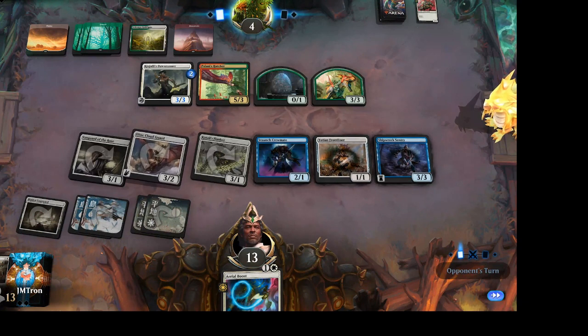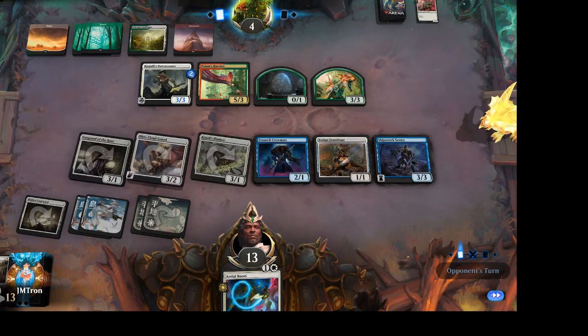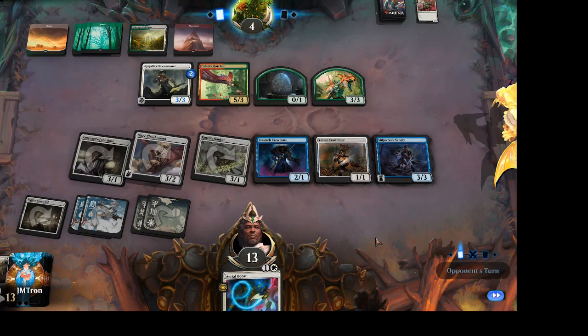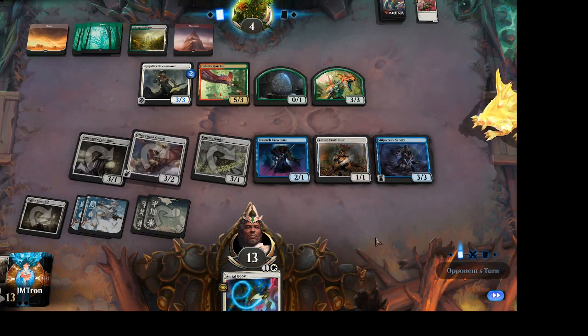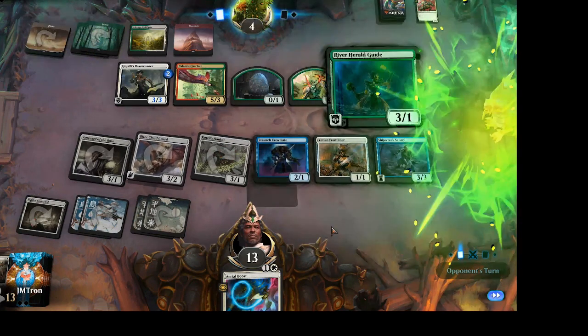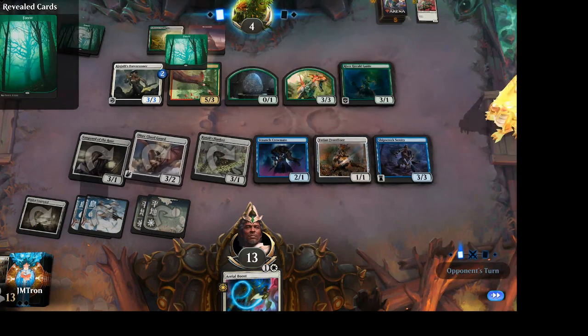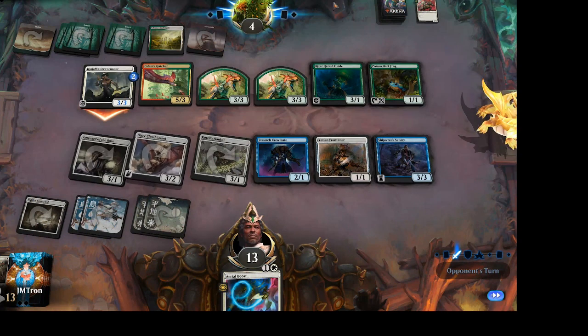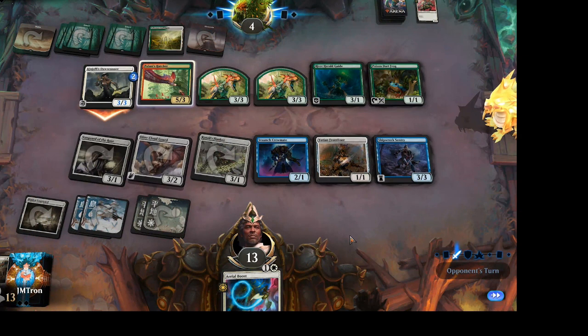Jordan says: I need to get aggressive, I can't freak out and use all my resources trying to fight against this Hatcher. I need to attack him and get him dead, and I need to hold this Aerial Boost for lethal. Of note: because all the white creatures are tapped, Jordan will not have convoke priority with the Aerial Boost. If he had a white creature untapped, it would give him priority — which Jack might be able to read as a tell for a convoke spell.